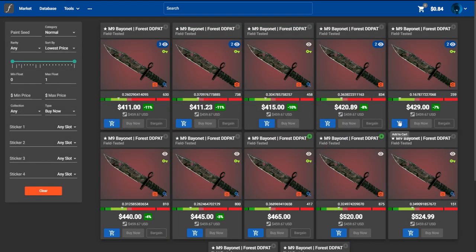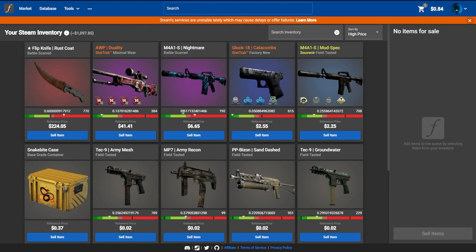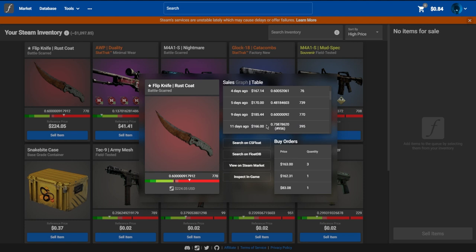The price range shown is what you can expect to get for your knife. It's as easy as logging into the website, noting how much the most recent ones sold for, and noting current listings. If you want to sell quicker, you undercut the market. For example, if this skin is listed at $411, you could put yours up at the same price — it would sell but might take a week or two. Alternatively, click sell items directly from your inventory. On the Flip Knife, looking at the table, it sold a day ago, four days ago, five days ago, etc., going for around $170 to $185.